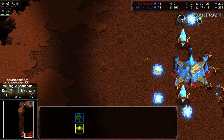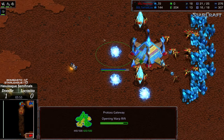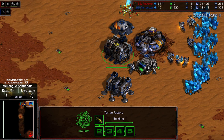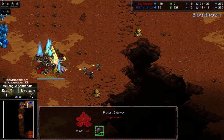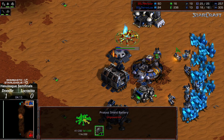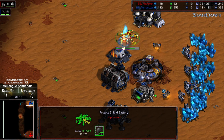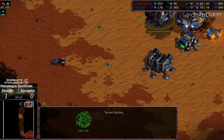An SCV wandering in is going to scout some very tightly built tech around that nexus. Regardless, there's going to be a massive lead in tech in the form of that factory for Lococito. He's going to need to reposition to get additional units out there, but that probe lead is actually pretty significant. A dead shield battery — so what were the total losses? A gateway at 150, then 250, 350, and then the shield battery on top of it. That's a lot of resources to have just go down the drain.